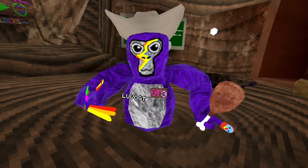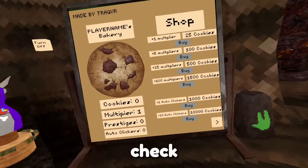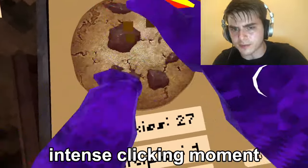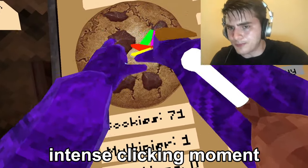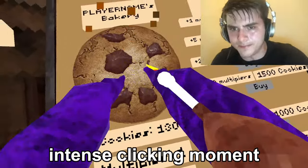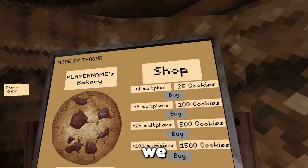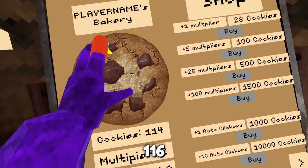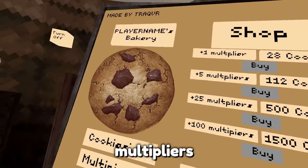This mod is kind of funny. The mod is Gorilla Cookie Clicker, made by TrackVR. So let's check it out. Do we just click on it? Yeah, we do. Okay, we got 139 cookies. Let's see what we can buy. We can buy one multiplier. Now if we click on it, it should be 116. There we go.